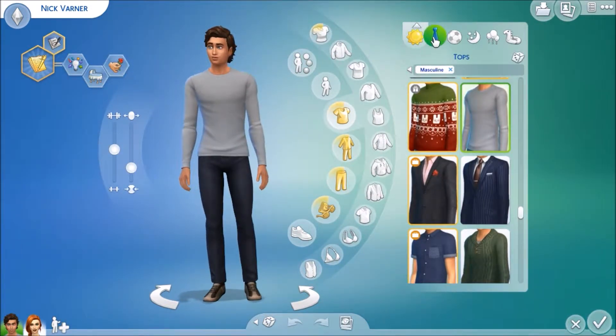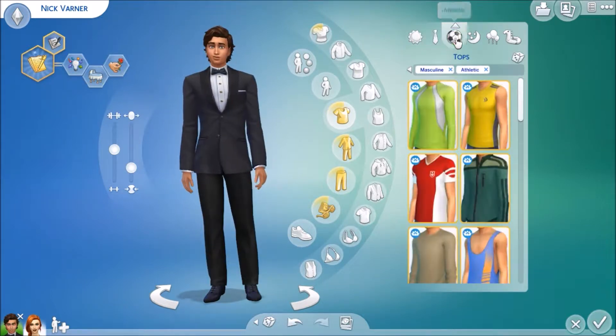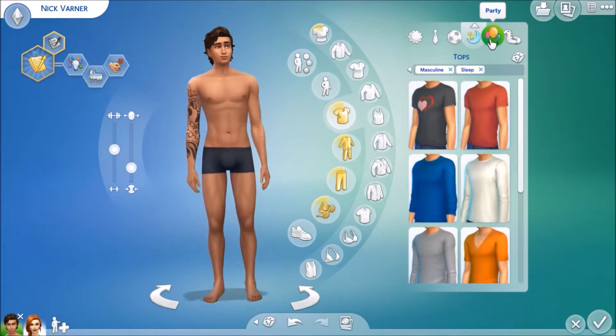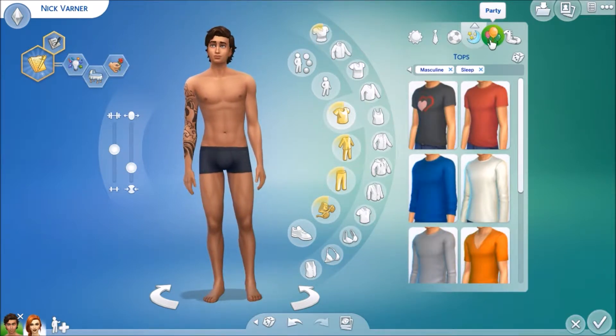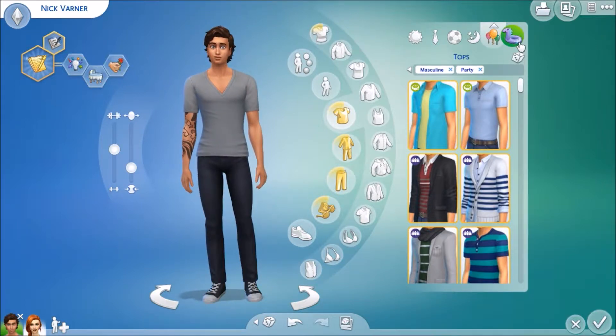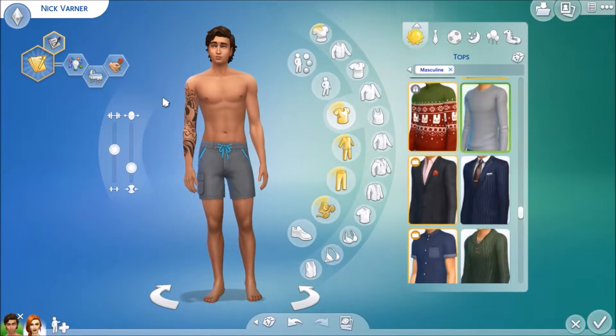Let's take a quick look at his outfits — that's his everyday look, his formal, his athletic, his sleepwear, his party wear, and his swimwear.